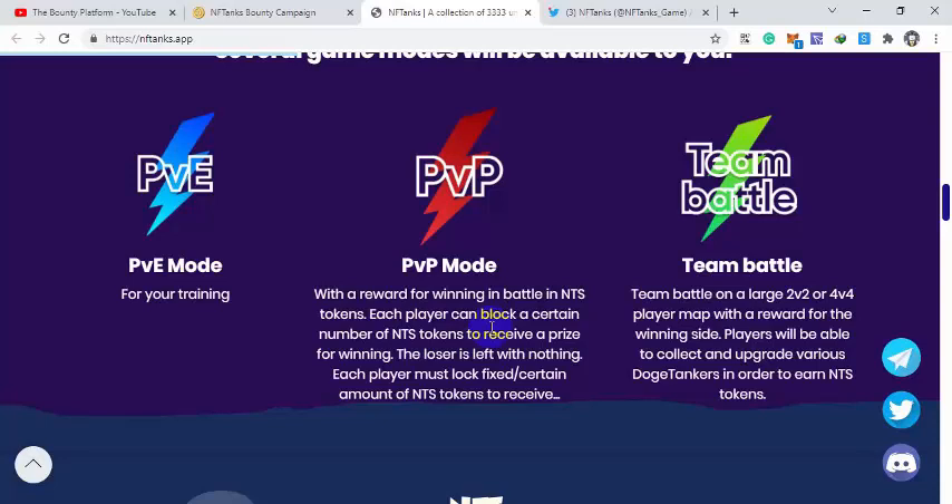Each player will lock some amount of NTS tokens, and the player who wins will get all the rewards. In team battle mode there will be two versus two and four versus four formats. The rewarded winning-side player will be able to collect and upgrade various Doge Tankers in order to earn NTS tokens.